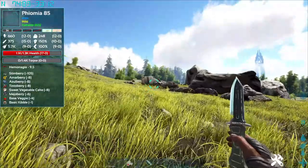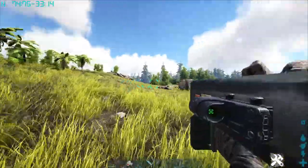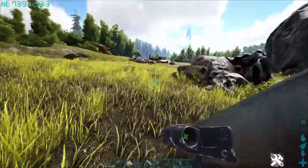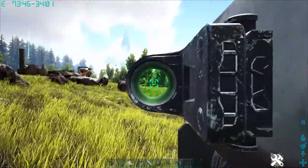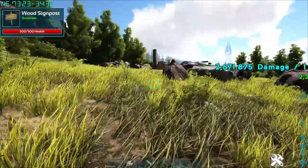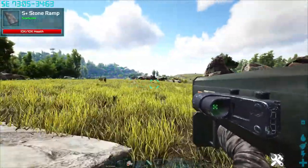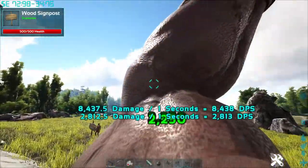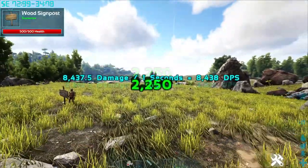Next up, we have a really fun weapon — the M202 Rocket Launcher. It fits four rockets and causes massive damage. One rocket does 2,671 damage, and if we unload the whole clip onto a target we got 8,437 damage. That's a massive amount of damage.